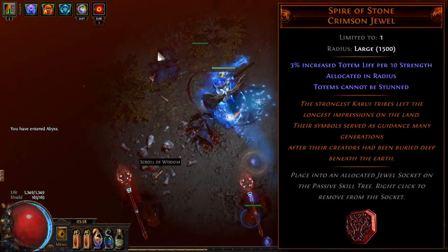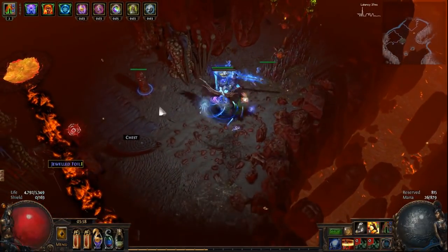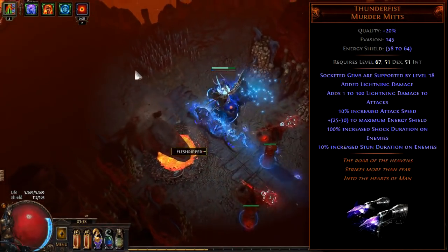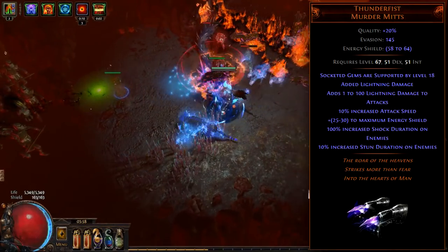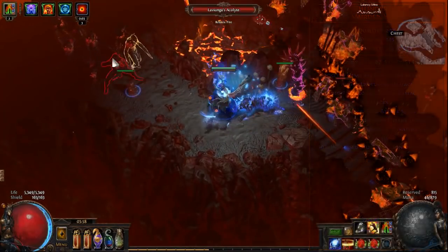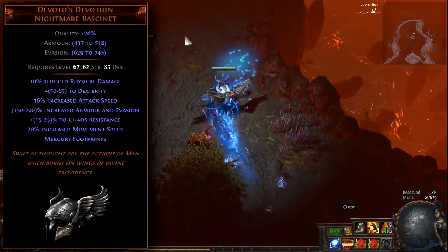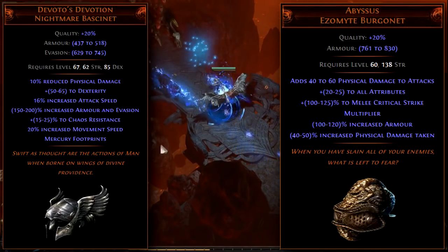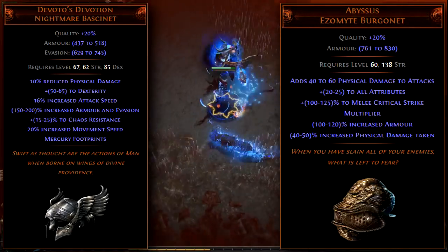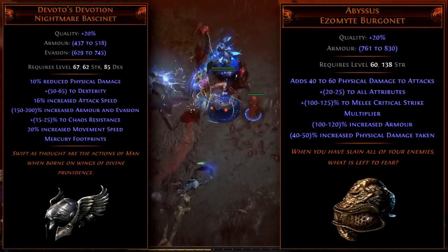While there are only two required uniques for this build, there are plenty that provide additional power and survivability. The Thunderfist gloves are a solid addition — while the lack of armor is a downside, the added flat lightning damage to attacks, attack speed, and shock duration make it a solid fit. For your helmet slot, you can't go wrong with either Devoto's Devotion or Abyssus. Devoto's brings extra movement and attack speed at the cost of a small amount of reduced physical damage, and Abyssus sacrifices your defenses to add a considerable amount of flat physical damage to your attacks.